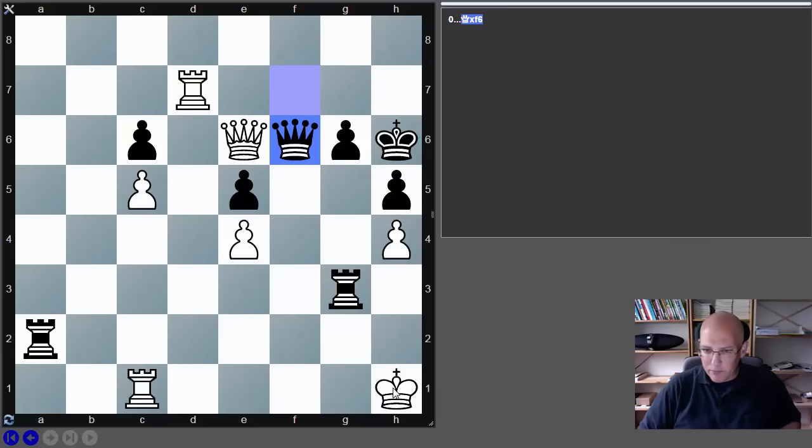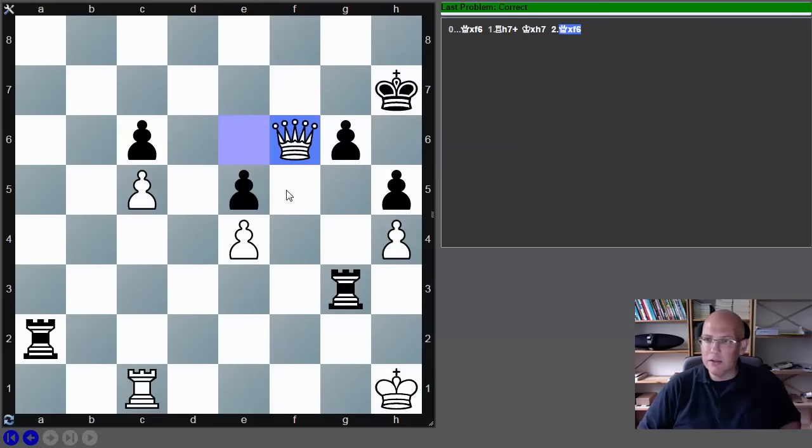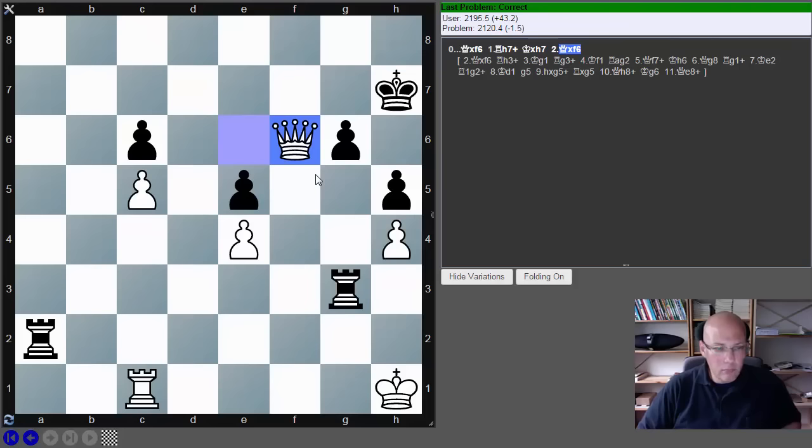So queen takes f6 is a draw. Can white do better? The only thing black has is those stalemate ideas — he doesn't have a perpetual check. I wonder if I can play rook h7 check, king takes h7, and then queen f6 — this makes sure there's no stalemate, as the queen covers the f-file. Rook h3 check, king g1, rook g3 check, king f1, and then f3 check can be taken. That's the solution.